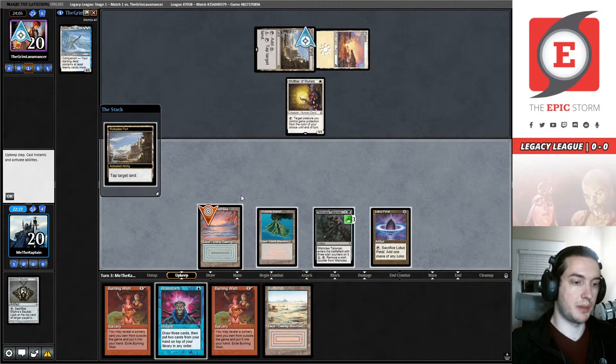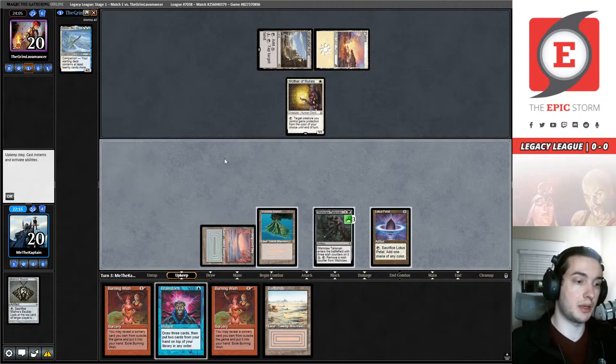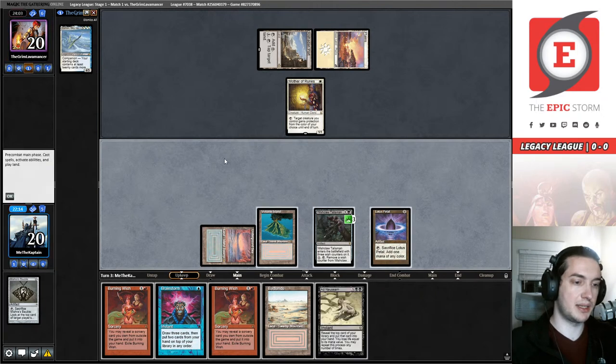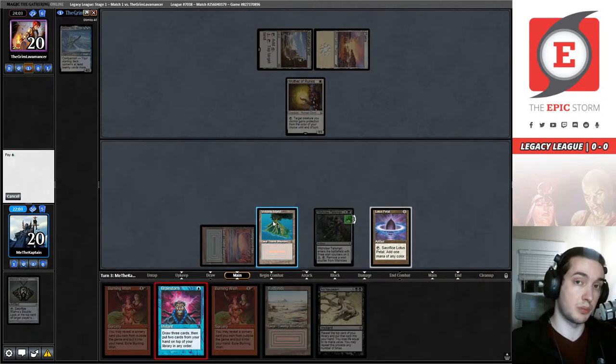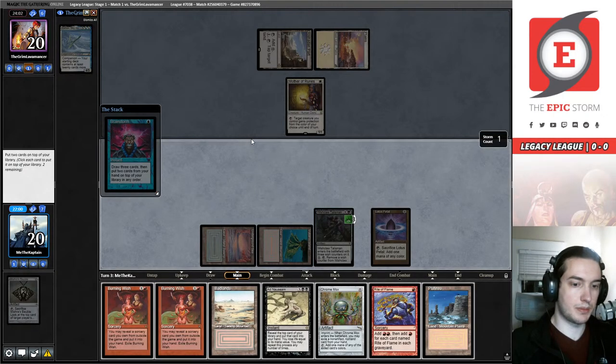I thought about Brainstorming in my upkeep, but I wouldn't be seeing the most out of it. Ad Nauseam is a great draw — depending on what our Brainstorm yields, we can actually Ad Nauseam in response to a Port on our upkeep next turn. And that looks like exactly what we'll be able to do. We're going to make our land drop and imprint.